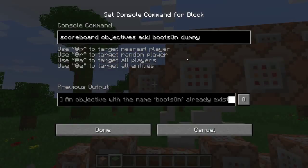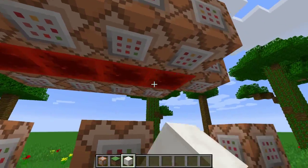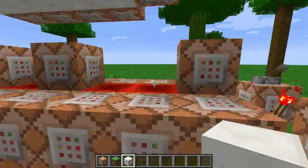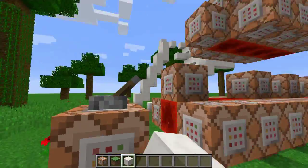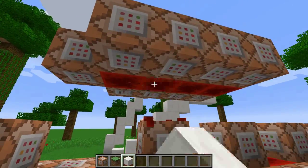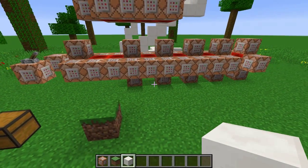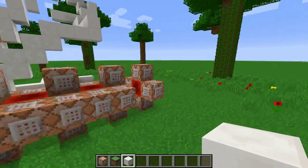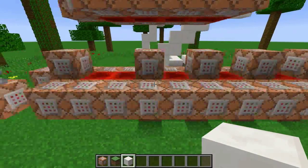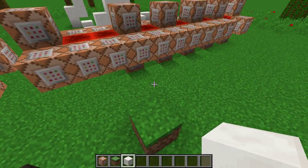These command blocks add everything in automatically. When you download it, there are going to be quartz blocks — it will be off when you get it. When you turn it on, it adds all the scoreboards and whatever, just automatically. It only does it once because it's a replace command — it replaces quartz, not anything else, so it only triggers once, which is nice. I should also mention these are all teleport commands for the different directions. I had a separation here originally, but then I added the Boots of the Traveler stuff on top.